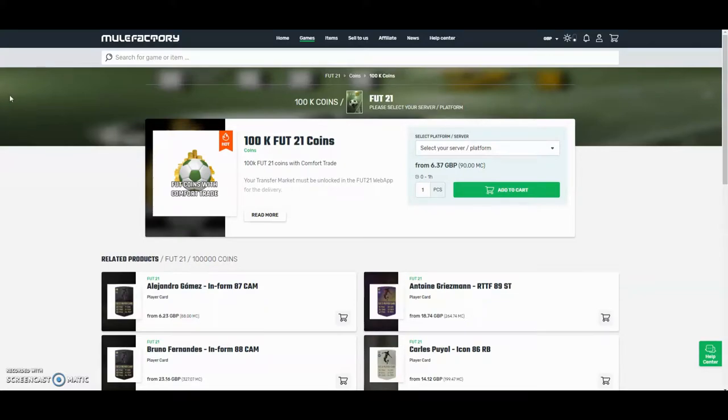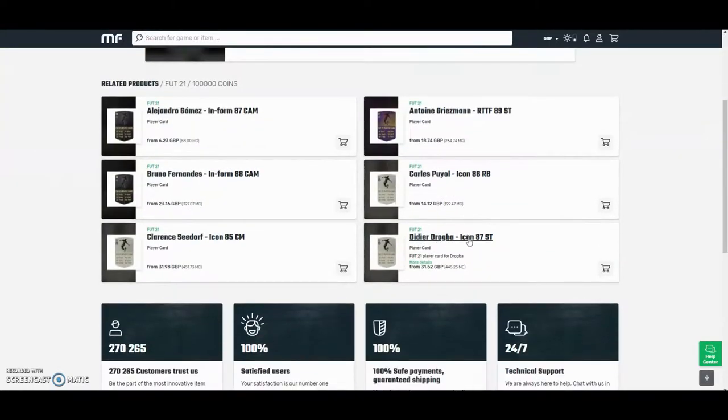Hey guys, the cheapest and safest coins on the whole internet — check out MuleFactory.com and use the code OWENFIEVE at checkout for a discount. They have 100% safe comfort trade and also do lots of different deals with coins and different players, as you can see. There's a link in the description.